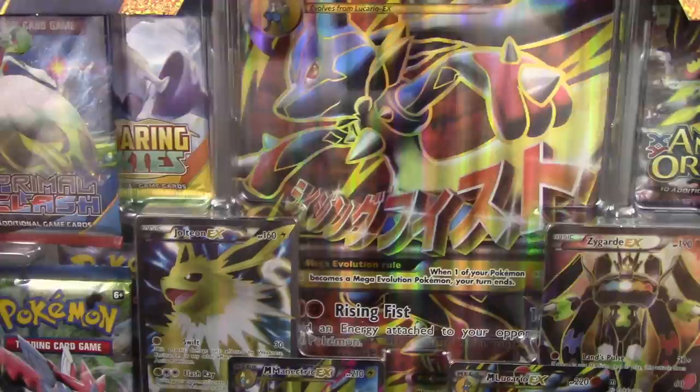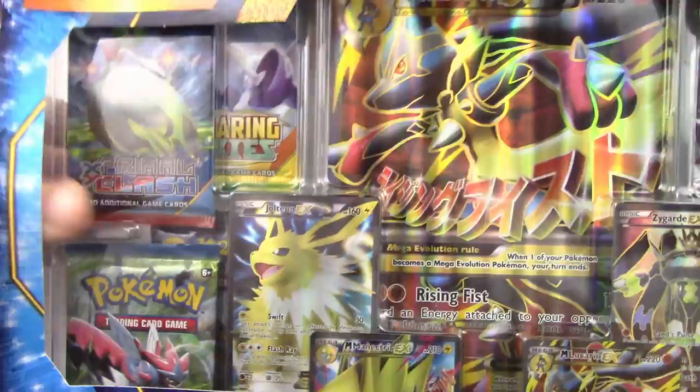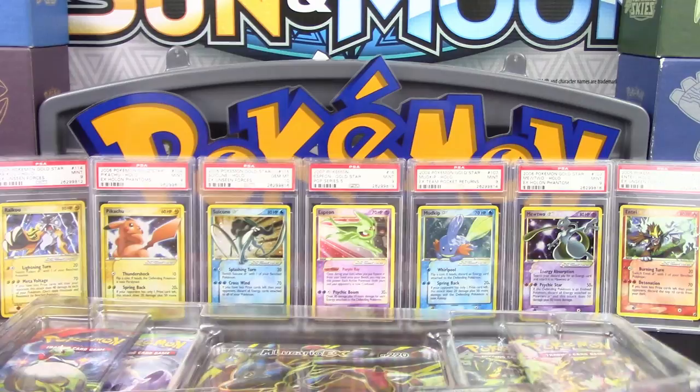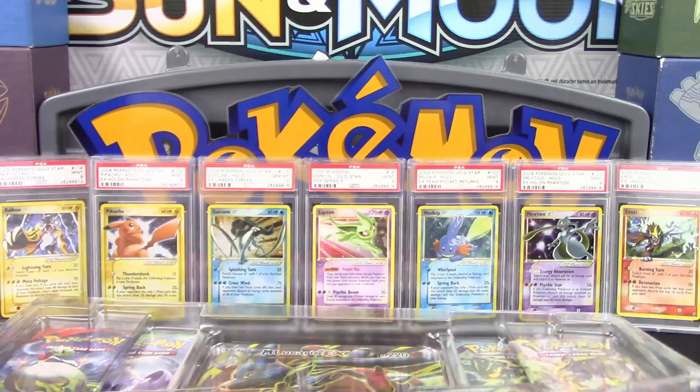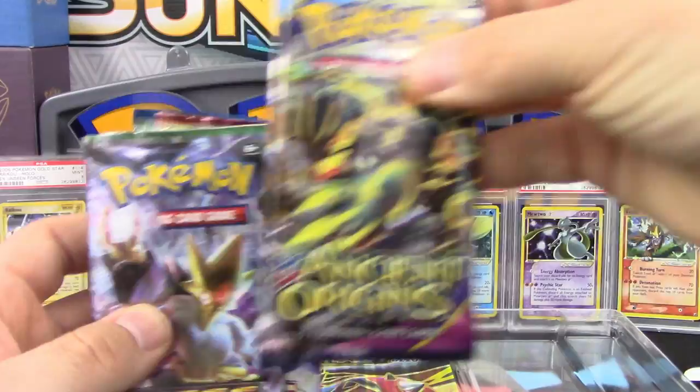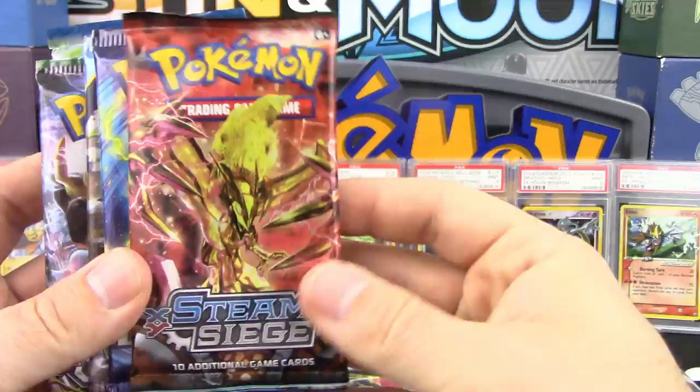Let's get this box cracked open. It's a new style of sealing — I don't think I've ever seen this before. First, let's get the packs out of here. We've got Primal Clash, Breakthrough, Breakpoint, Roaring Skies, Fates Collide, Ancient Origins, Evolutions, and Steam Siege.